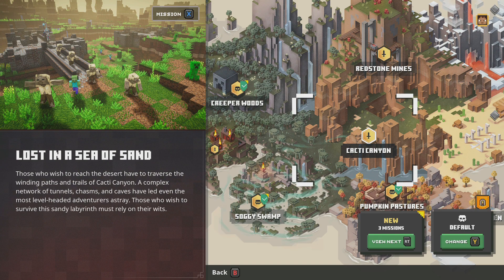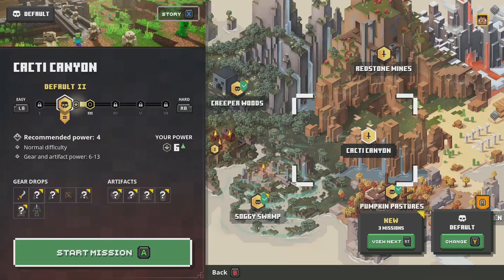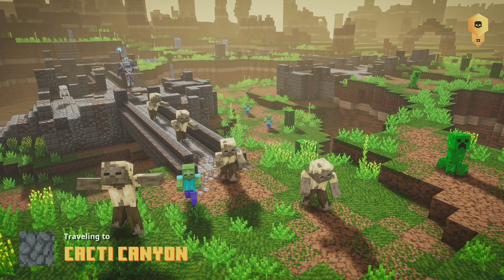To those who reach the desert have to traverse the wind impasse and trails of Cacti Canyon. A complex network of tunnels, chasms and caves have led the most level-headed adventurers astray. Those who wish to survive this sandy labyrinth must rely on their wits. We're going to be diving into Cacti Canyon today and we're going to see how this goes. I'm excited for this.